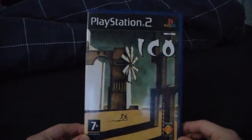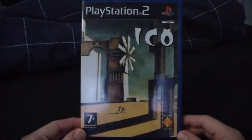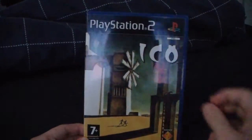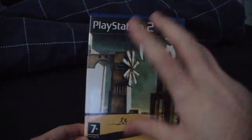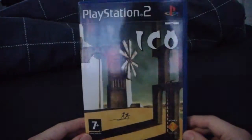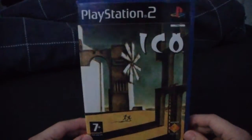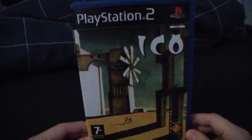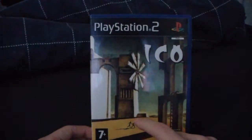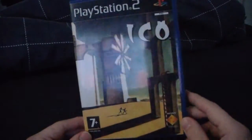There's still a lot of people who don't really know about it. This is the UK cover. The American version and Canadian one has a picture of ICO the boy on the main cover. I prefer the UK one, not because I'm from the UK, but because it does kind of capture the feeling of isolation a lot more, with just ICO and the girl — I think her name's pronounced Yoda — just there outside the castle.